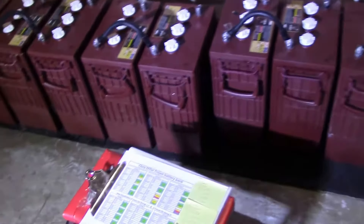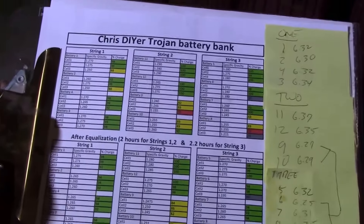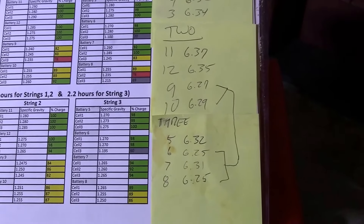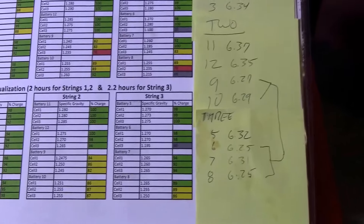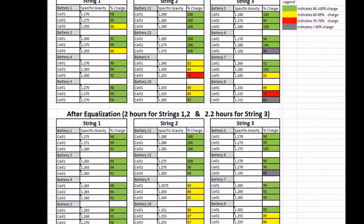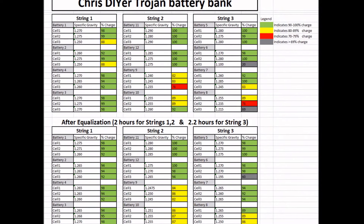I've got the desulfator hooked up to them, and I also made a really useful Excel spreadsheet — a before-equalization and an after-equalization — and the specific gravities went up. That one really bad player improved about 40%. Let me show you a little bit better here with this view, as you can see.